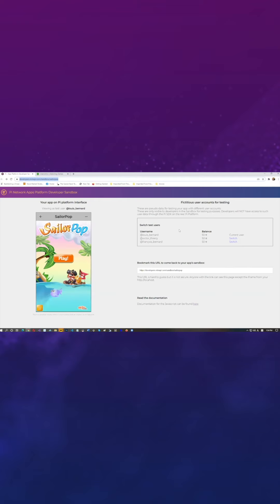Hi everyone. My name is Federic Rezo. I am the founder of Lightmeet, a game platform that also uses the blockchain as a technology to empower users for in-app purchases and game asset tokenization. Today I am going to show you the Sailor Pop game that we are going to push on the Pi network, and we are going to instrument this game with the Pi technology, the Pi token, in order to power the in-app purchases in the game.